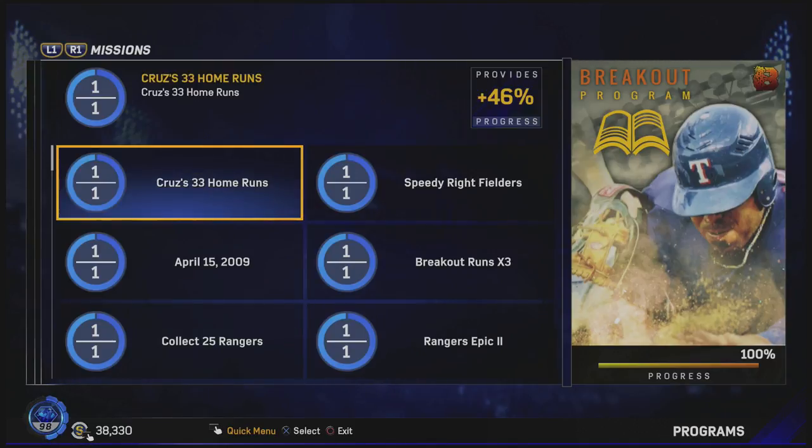Looking at these missions — the first one, which is the last one we finished, is to get 33 home runs with breakout series players. I did a majority of this in events. I think I got 25 of them in the last event, the advantage hitters event. And then the rest we did in ranked seasons. But there's a lot of quality breakout series players out there, which makes it easy to complete.